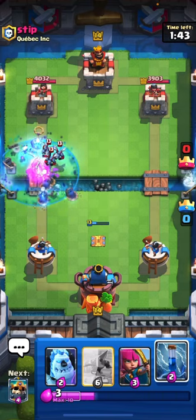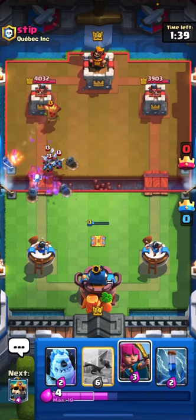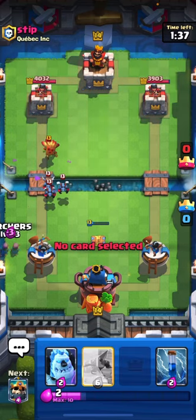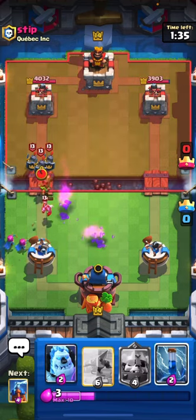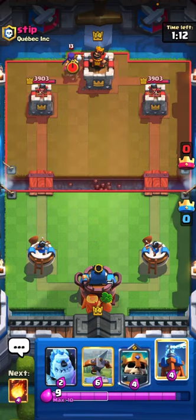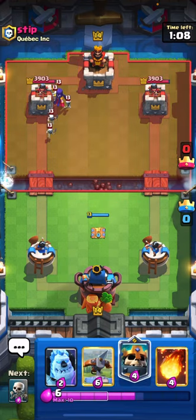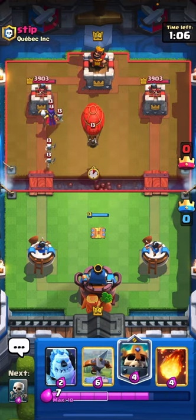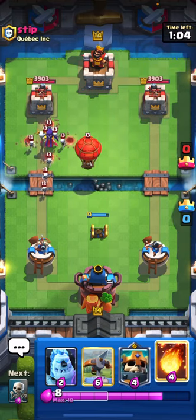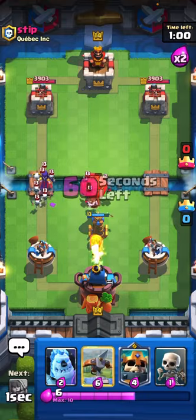Zap is not going to clear that out — yeah, that was a waste. Alright, we're going to go Archers left and Zap all of that. Opponent has a Balloon, which is going to be really annoying. I'm not that good at Expo; I barely play this deck. Fireball can push that away. He put Minions, which was a complete waste because we're going to get that with the Fireball.